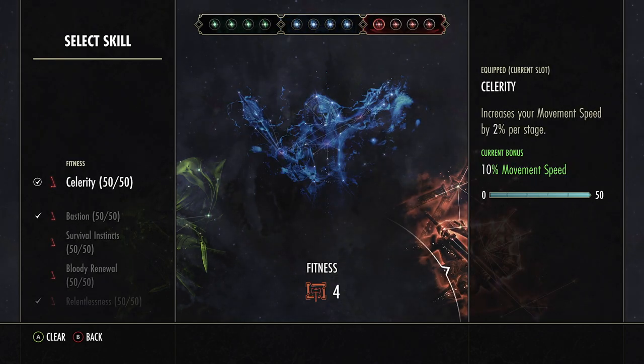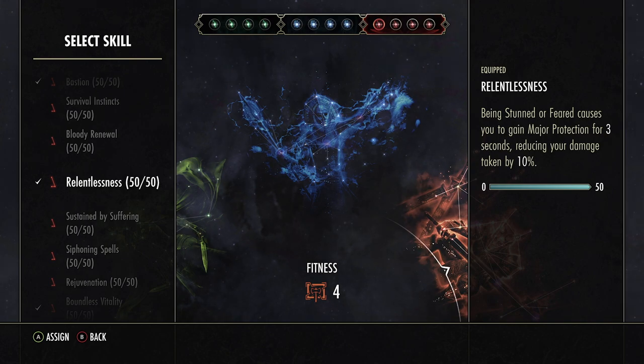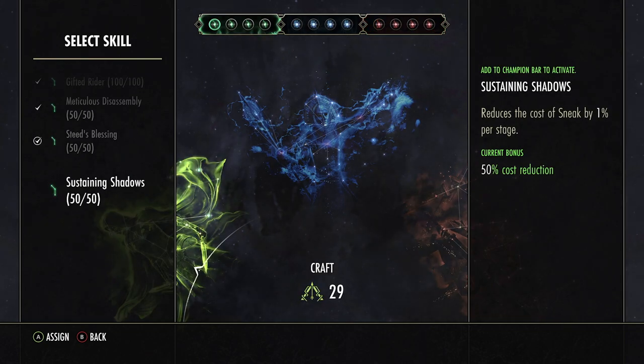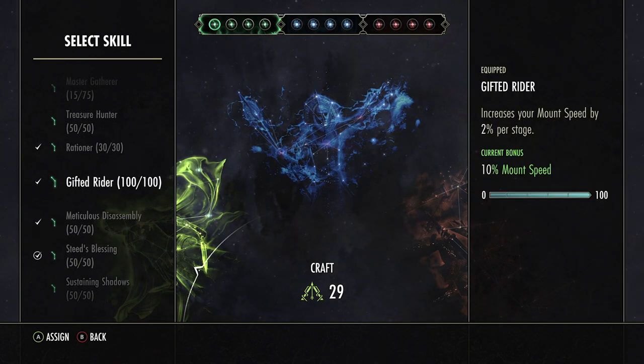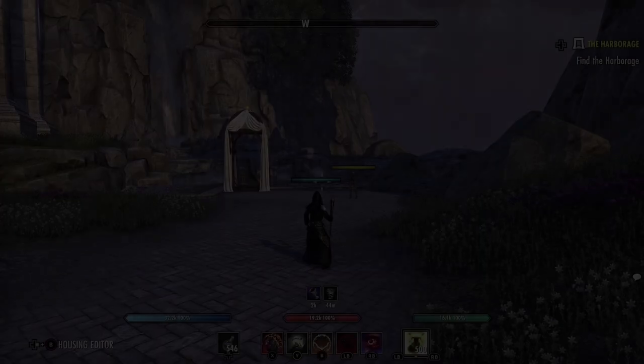For the red CP we run Celerity — increases our movement speed by up to 10%, honestly the best CP in the entire game. Next, Bastion — increases the effectiveness of your damage shield and damage against shielded enemies by up to 15%. This is the only CP that actually increases our damage done against shielded targets, so it's really good. Next, Relentlessness — being stunned or feared causes you to gain major protection for 3 seconds, reducing damage taken by up to 10%. And Balanced Vitality — increases our max health by up to 1400. For the green CP, the only ones that really matter are Sustaining Shadows, Steed's Blessing, Gifted Rider, and Rationer.